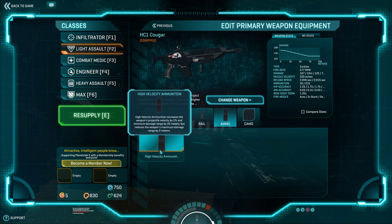High-velocity ammunition increases projectile velocity by 5%, which at 520 m/s comes out to about 550 m/s — a bit of an advantage. As a Light Assault, you're not going to be within that triple-headshot kill range a lot of the time since it's a flanking class, so I would generally recommend this attachment.